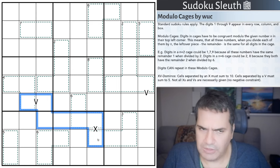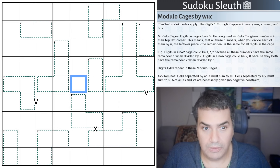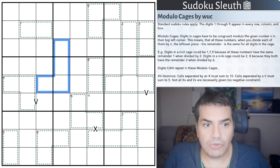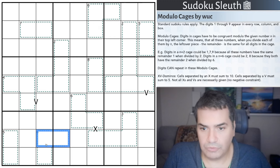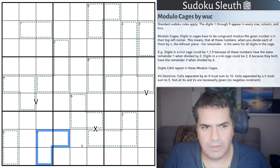Now here is the interesting bit - Modulo Cages. Digits in cages have to be congruent modulo the given number N in the top left corner. This means that all these numbers, when you divide each of them by N, the leftover piece - the remainder - is the same for all the digits in the cage. For example, digits in an N=2 cage could be 1, 7, 9 - odd digits - because all these numbers have the same remainder of 1 when divided by 2. Digits in an N=6 cage could be 2 or 8, because they both have a remainder of 2 when divided by 6.